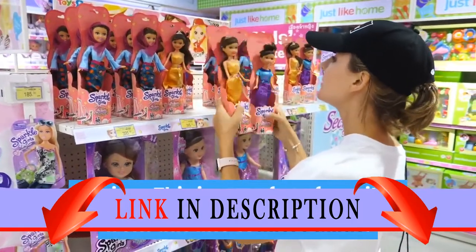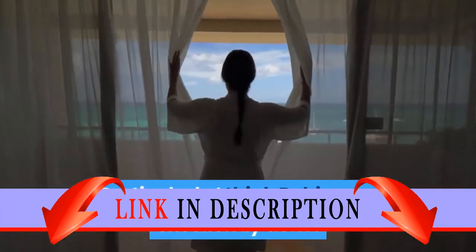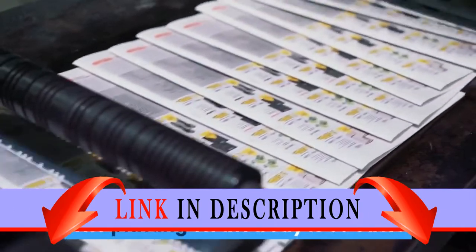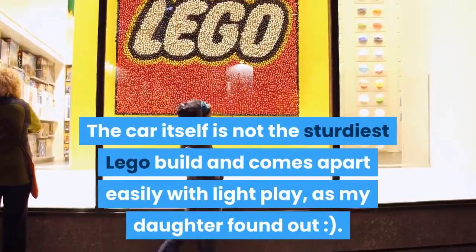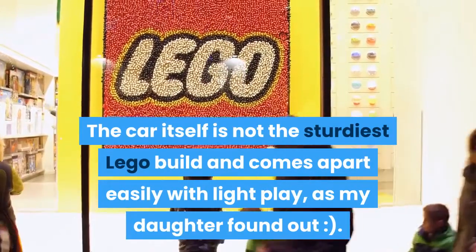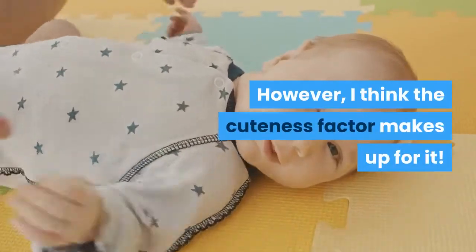Review: this is one of my favorites from this line of Micro minis. Particularly, I think Robin was excellently done — the printing on the body is so cute. The car itself is not the sturdiest LEGO build and comes apart easily with light play, as my daughter found out. However, I think the cuteness factor makes up for it.